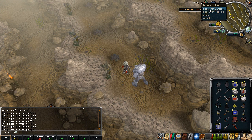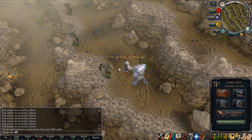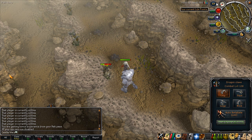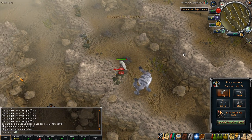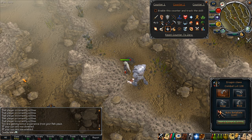They also changed the experience counter a lot. Right now it seems pretty much like it was before, but when you're attacking something it shows the experience as you get it, and you can also toggle it so that doesn't appear if you don't like it. It has three different counters, actually.